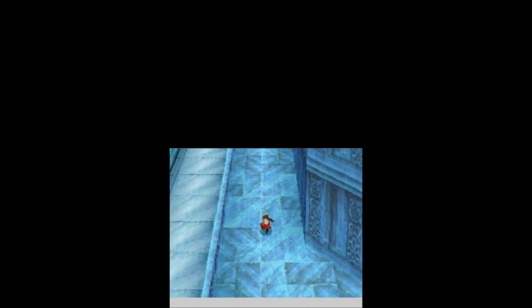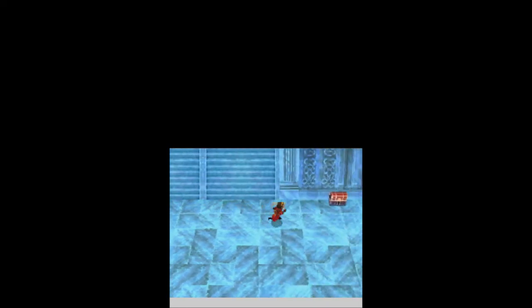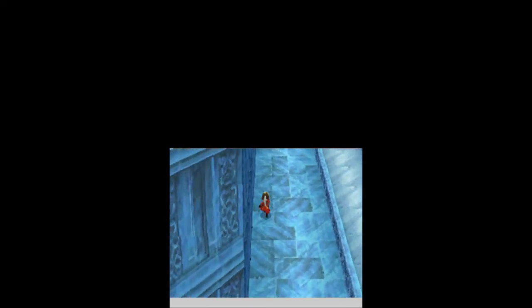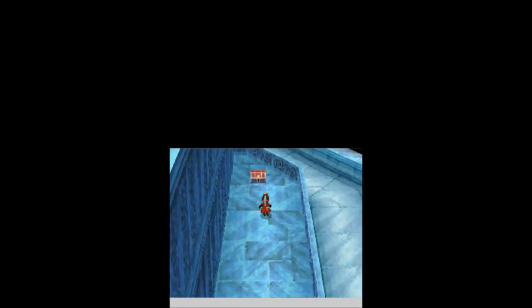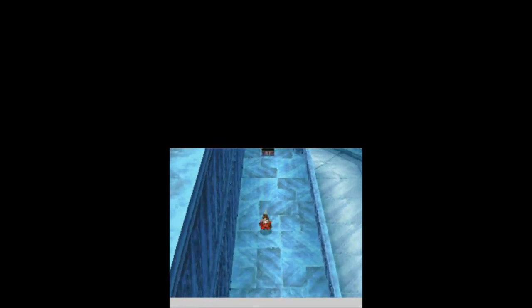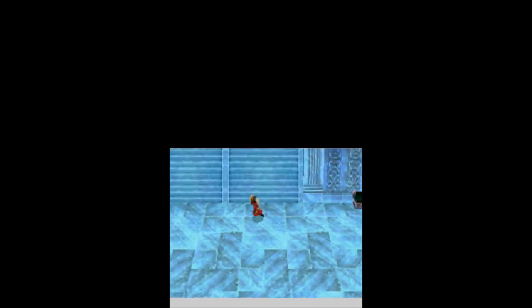Let's go back down and over to this side. I'm still planning on doing the special video where I have to get all the Crystal Equipment, so this is all good for me. We get a Phoenix Down over here. We're gonna head back up to the right this time. Up here we can find another treasure chest — a Crystal Helm. More Crystal Equipment that none of my characters can wear because of their job classes.